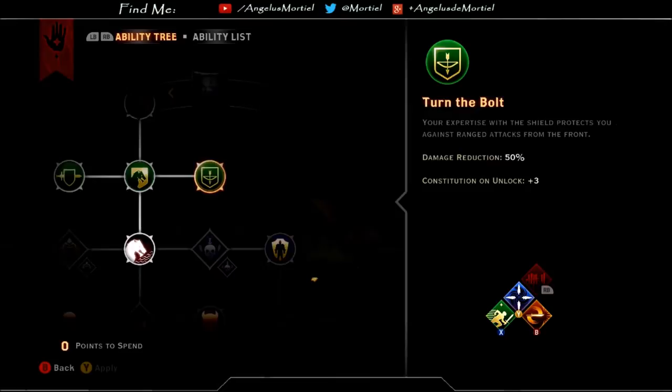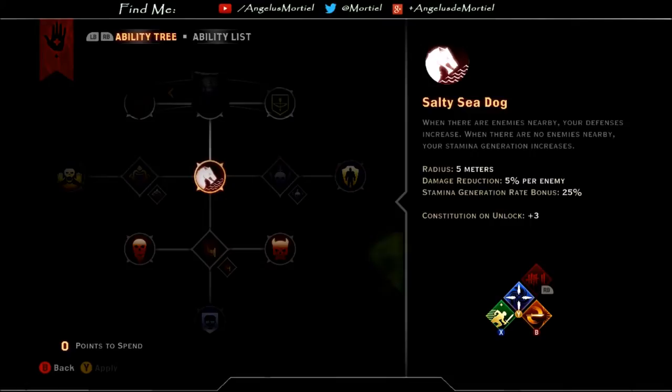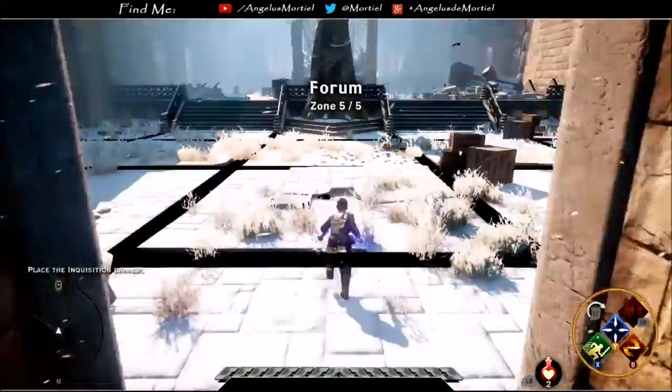Turn the Blade and Turn the Bolt add a solid amount of defense against non-flanking attacks. As this defense is a percentage reduction, it scales well with difficulty. Salty Sea Dog, another port from the duelist, has a nice dual purpose of granting 5% damage reduction per enemy within 5 meters, or if no enemies are present, it grants a 25% stamina regeneration bonus.